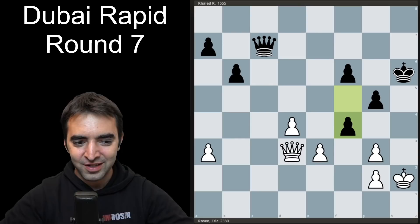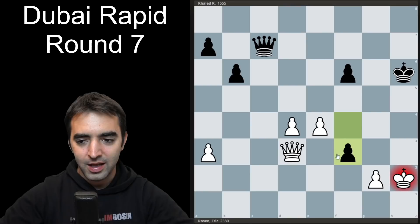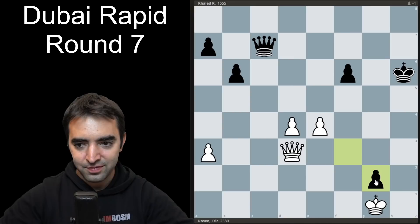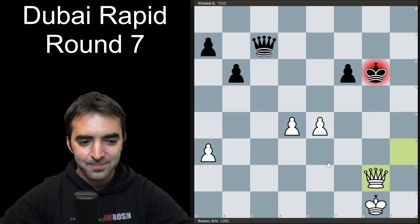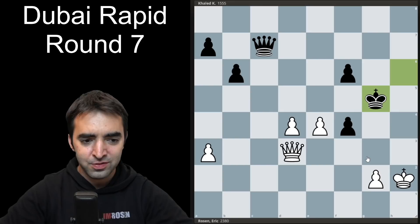My opponent played f4, clearly going for total simplification — if all the pawns come off the board, my chances to win would be pretty much zero. I was looking for ways to keep tension in the position. I took on f4 once, and after takes back, I played e4. This does give black the opportunity to deliver a discovered check and trade off another pawn. I thought if this happened, I would move back, and if takes, I could start harassing the king and win the pawn with check — but it would most likely just be a draw.